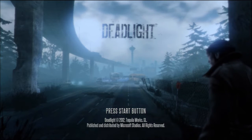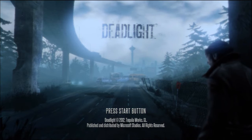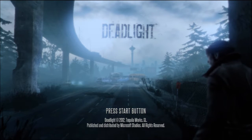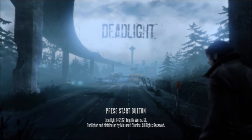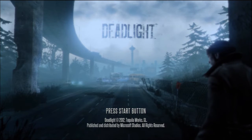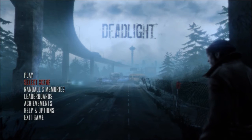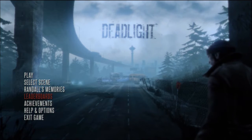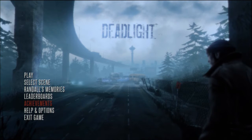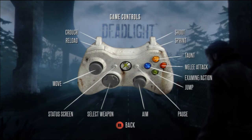So let's see what this game is about. I thought they said it was like Daryl Wayne — I mean Bruce Wayne — like, what the fuck is Batman doing in this game? He has a scruffy beard and a messed-up beanie cap. His name is actually Randall Daryl — where did I get Daryl from? Let's look at the options and controls: reload, sprint, shoot, taunt, melee, examine, jump, aim, select weapon, move, status screen. Pretty good.